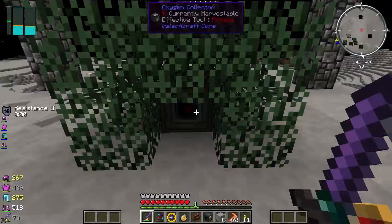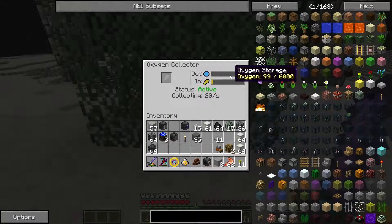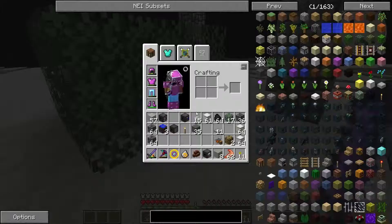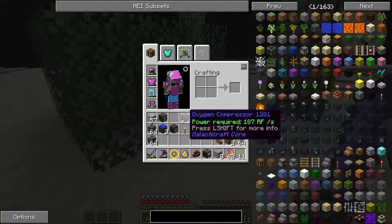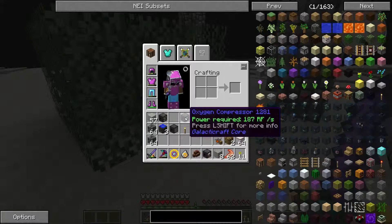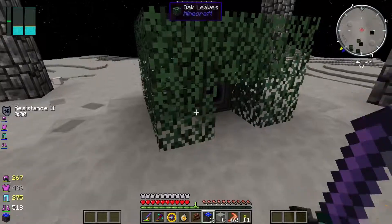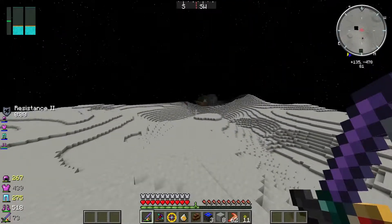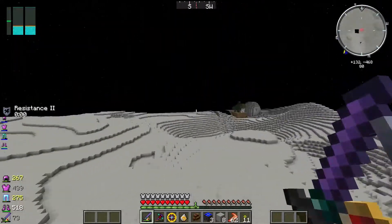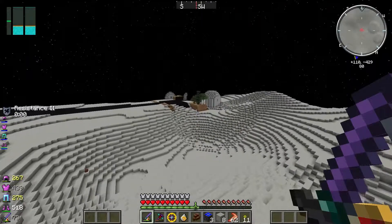Not enough power — come on, power up. There we go, got some power, and it is now collecting. Very slowly. Let's put it into an oxygen bubble distributor — or maybe a compressor, or maybe a sealer. I'm just going to leave it. I'm going to go check that out — what's over there? Oh man, we'll check it out and then we'll come back. Because there's stuff and things over here.